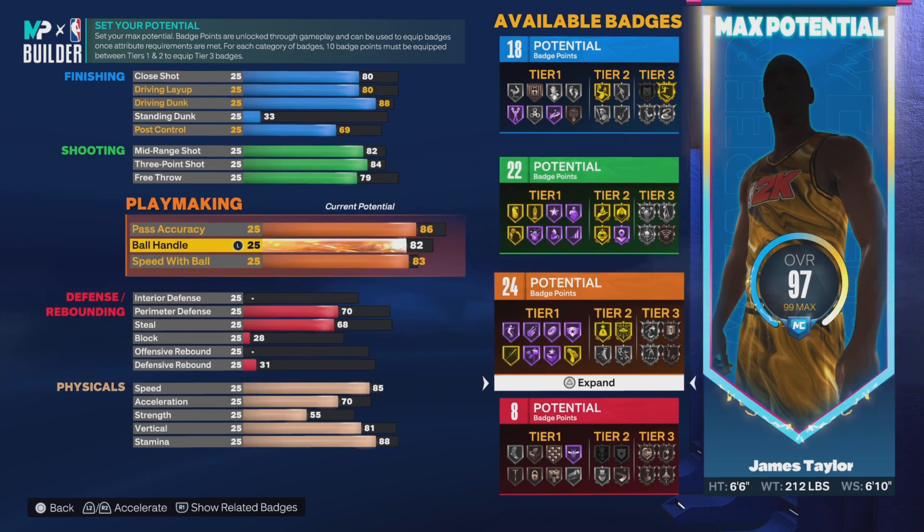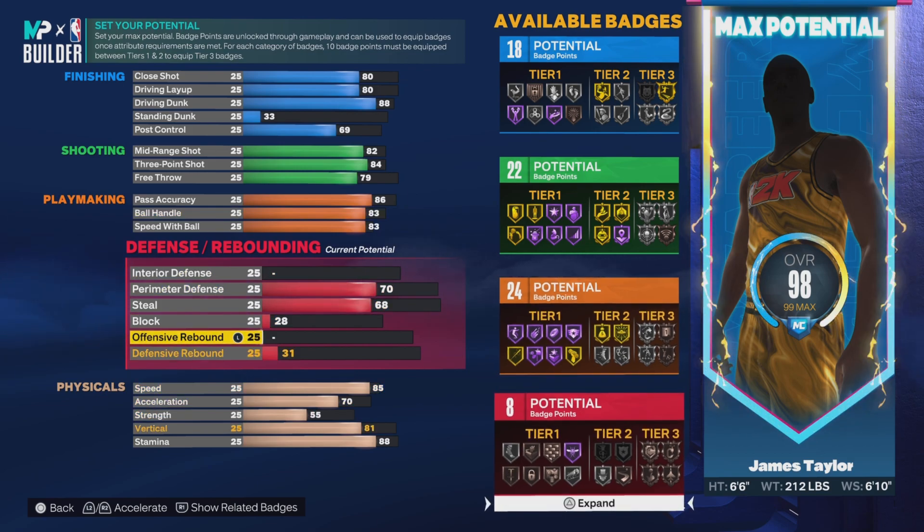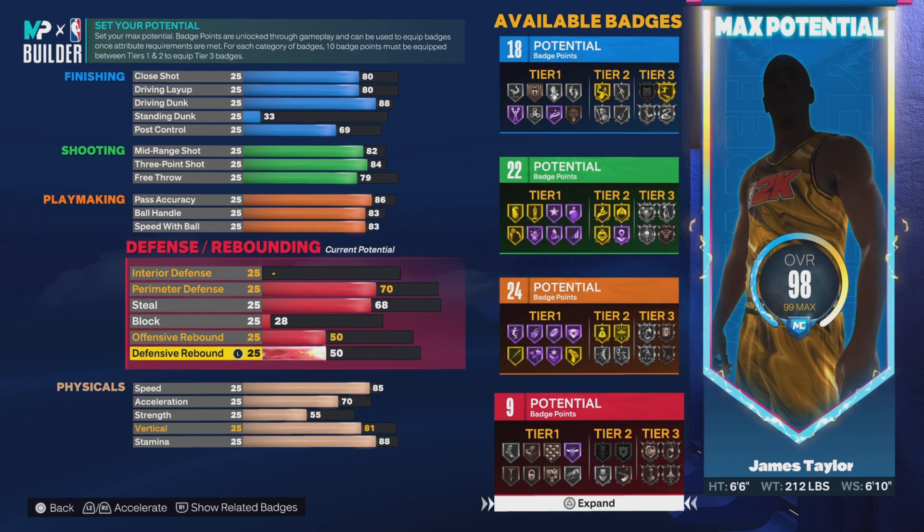Bring the ball handling down to 83 cause I'm not a dribbling god, but that ball pad can see — I need it like SpongeBob. I need some rebound inside of me, so get it to a 50. Defense or anything to a 50.